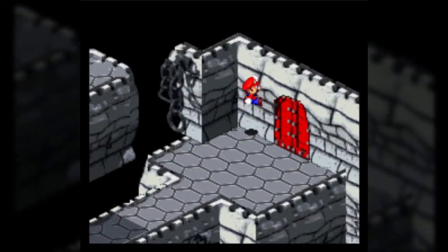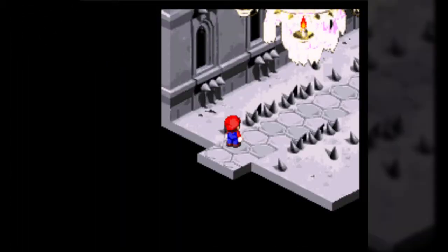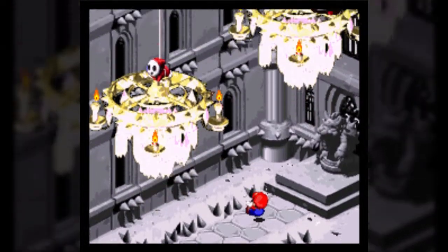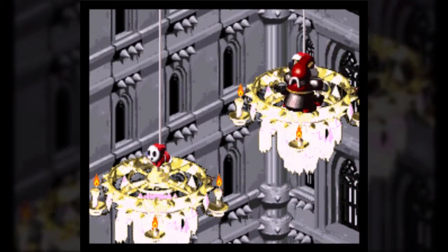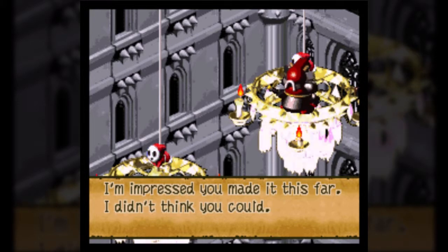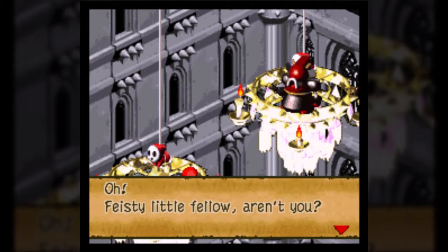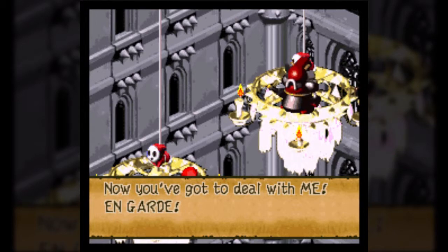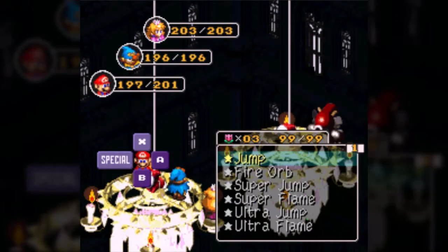I don't think we're going to use Bowser for the rest of the game at this point because I want to have a better healer around for the next couple of fights. I'm also bringing out the trooper pin because I want that automatic attack boost. So you're the notorious Mario — I'm impressed you made it this far. I didn't think you could. But this is the end of the line. Now you've got to deal with me. En garde. Next boss fight, already, is Boomer.